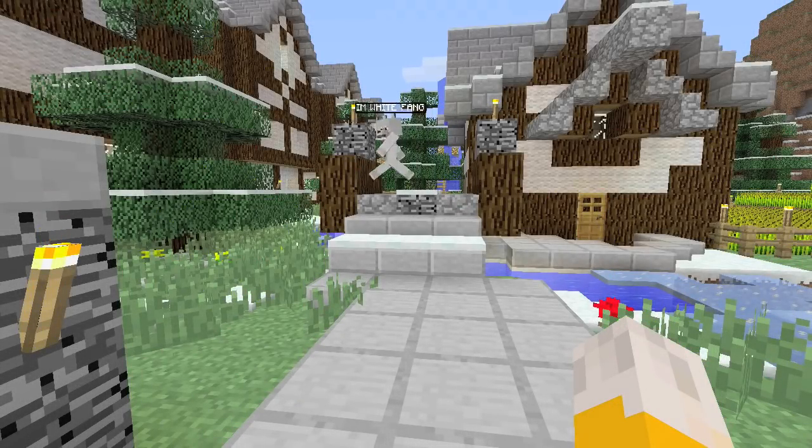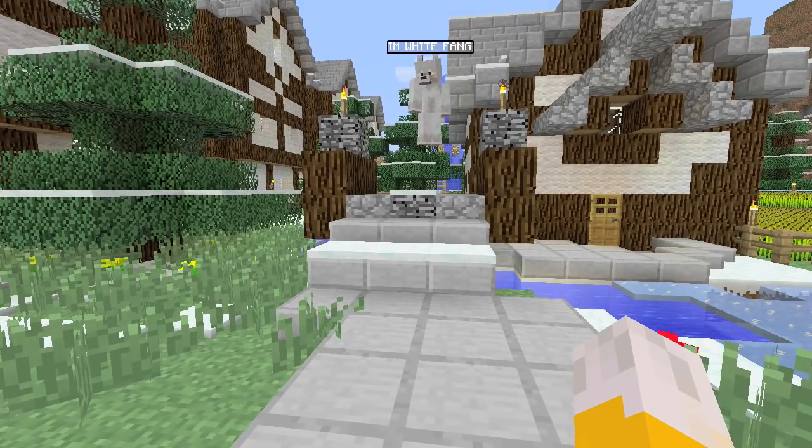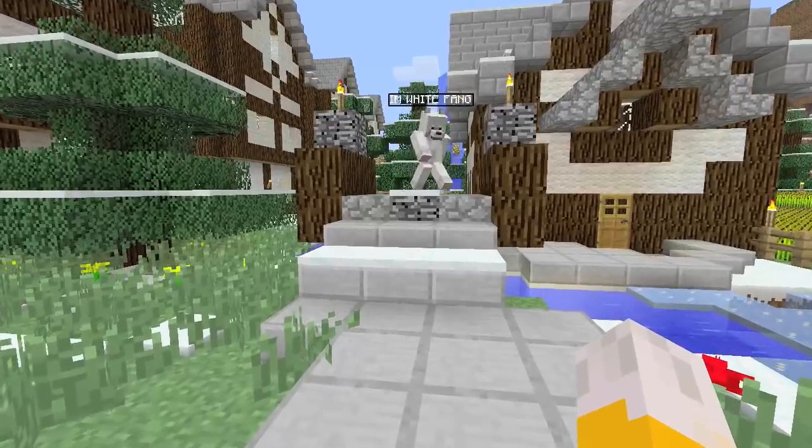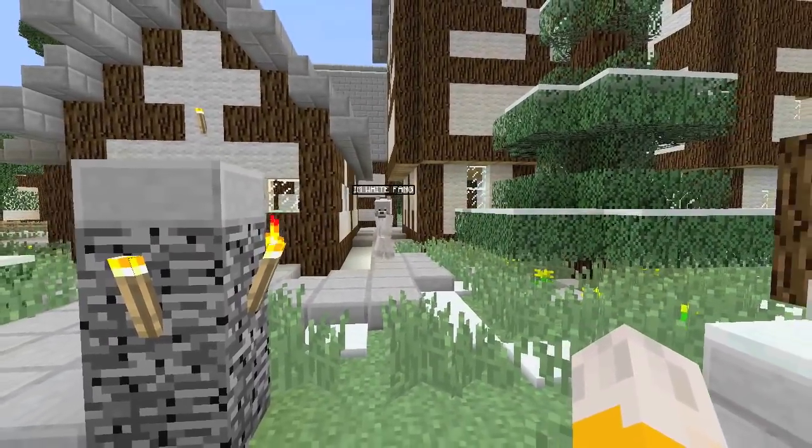Hello, this is Stampy, and welcome to a Minecraft Let's Play video. Today I am bringing you a tour of another amazing world, and this world was built by Arm White Fang, who is the lovely dog you can see in front of me.